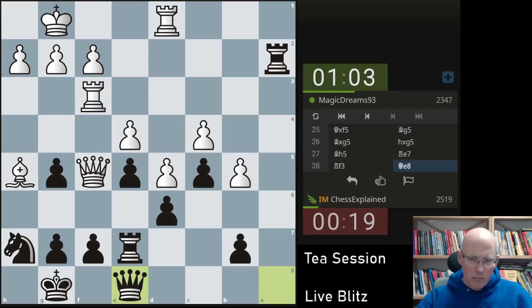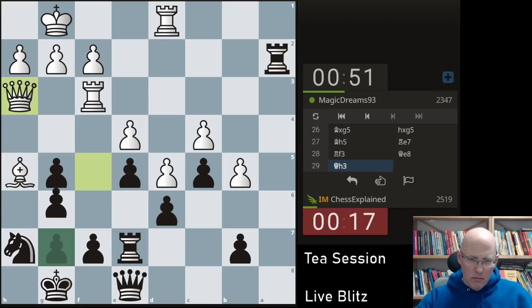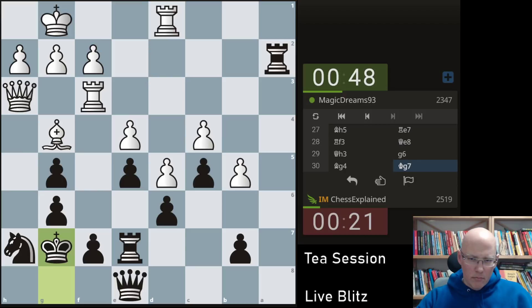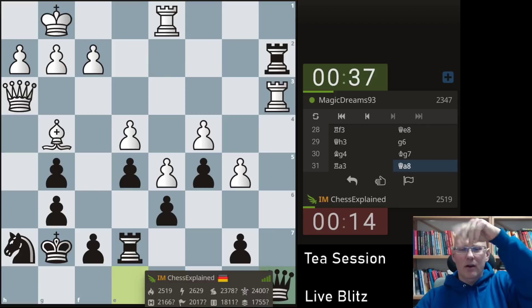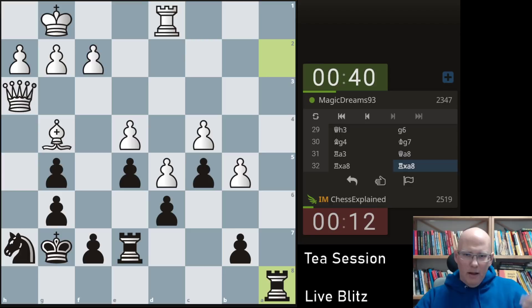Now I'm threatening g6. White has some threats but it can easily get to a situation where he has to move everything backwards. Something like b6, rook a7 — that's my idea. I had a complete — I was just completely blind. It was a shame because I really liked the game and white was honestly a little bit outplayed there.